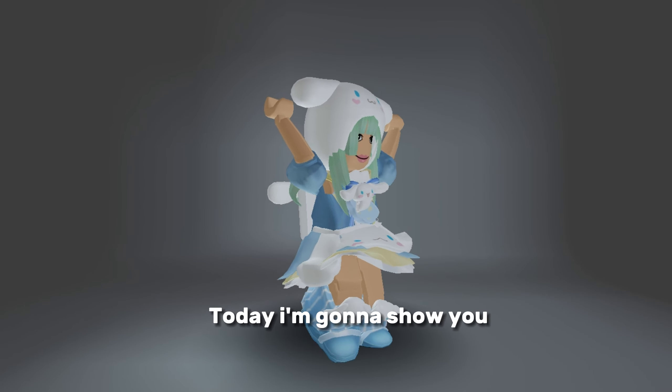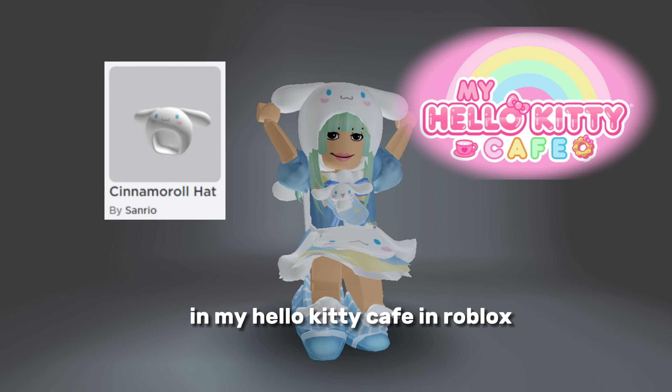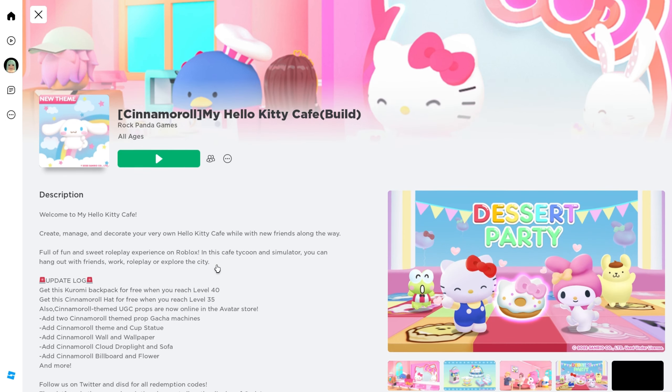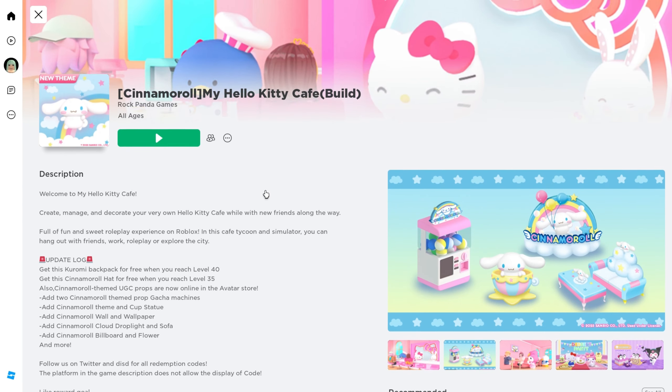Hey guys, welcome back to my channel! Today I'm gonna show you how to get this free UGC item in my Hello Kitty Cafe build in Roblox. This is the game you have to play in order to get it, and as you can see it's a new update with a lot of Cinnamon Roll items.